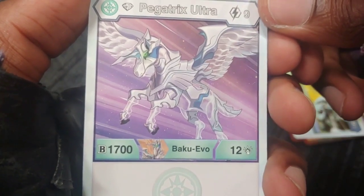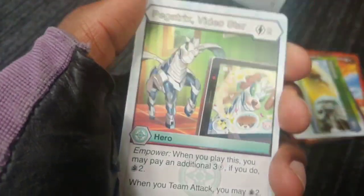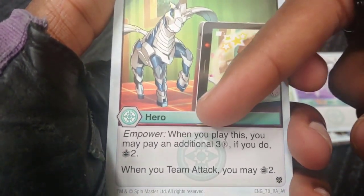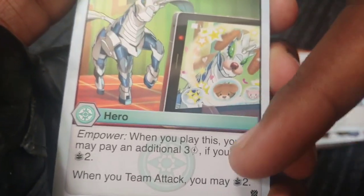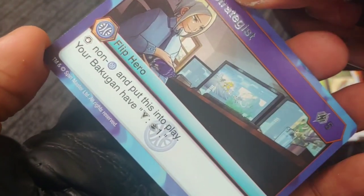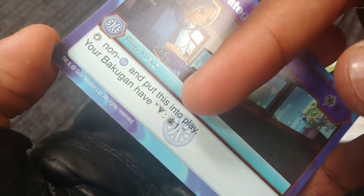Darkest Ash also has Baku Block, stopping non-Ventus and non-Haos at two cost. Diamond Pegatrix Ultra 1712, but nine cost to get it out — crazy. They show the Baku Evil mechanic. Pegatrix Video Star Empower — when you play this you may pay an additional three energy; if you do, draw two cards. When you team attack you may also draw two cards. Two cost — wow.